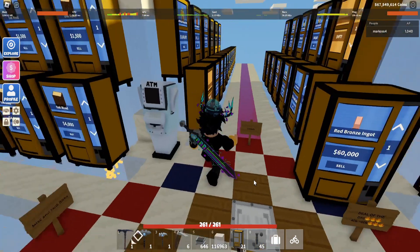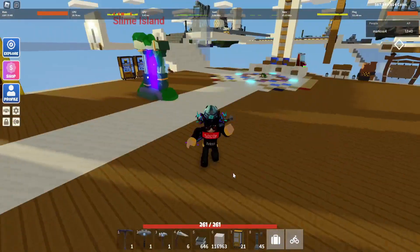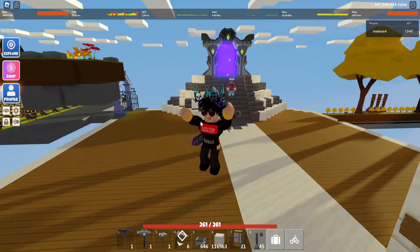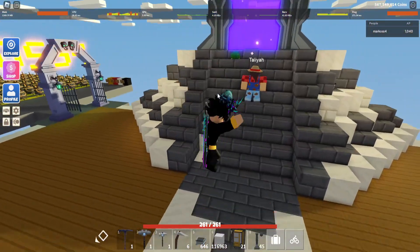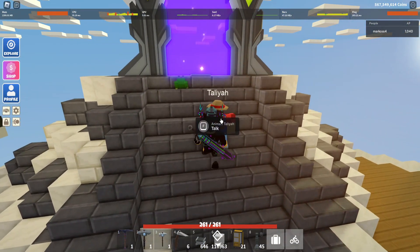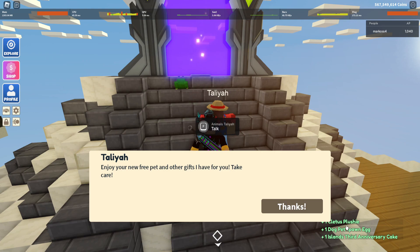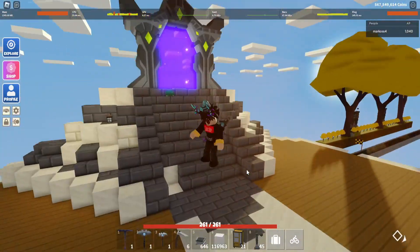Hey guys, the third island anniversary just dropped and you can get the third anniversary cake. To get that cake you need to go to Talia — she will spawn on your island. Talk to her and she will give you a pet spawn egg, Cleaches plushie, and the anniversary cake. That's how you get the anniversary cake.